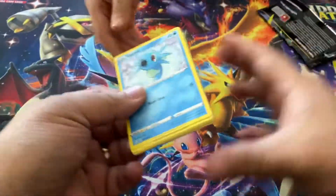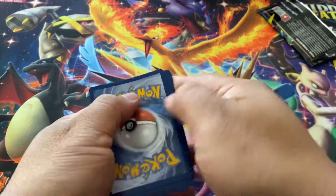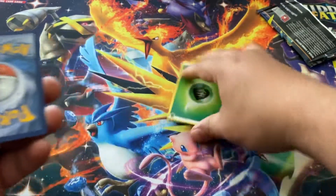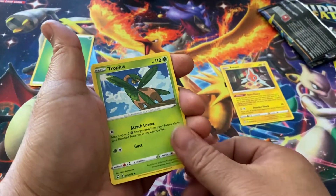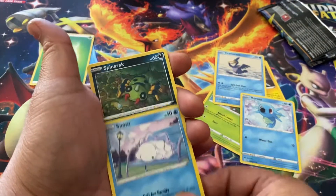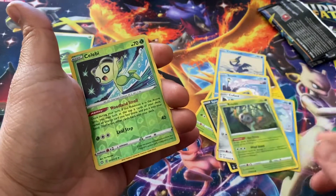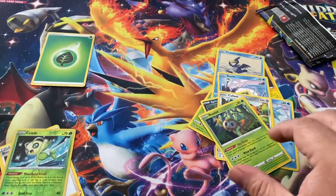Alright, here's the first pack. Save the code. One, two, three — take a guess. Electric energy, leaf, leaf. Let's see what we got: Rotom, Tropius, Camerupt, Horsea, Snom, Spinarack, Cufant, Rowlet. Reverse holo Celebi and Boss's Orders — nice trainer card.